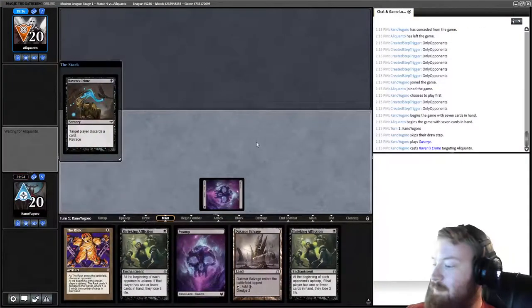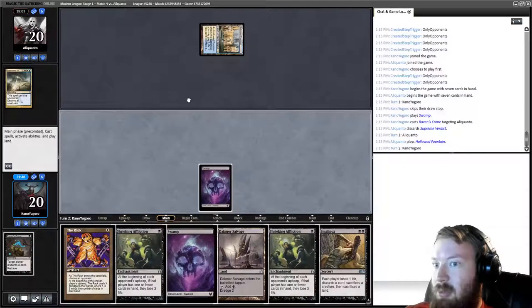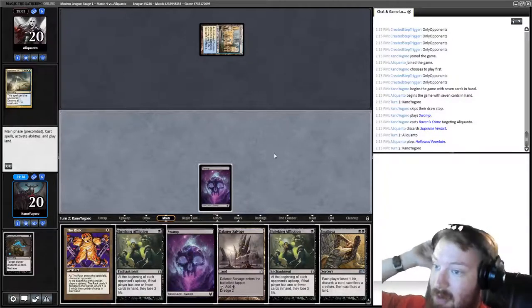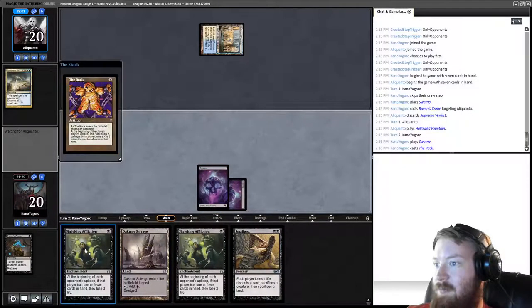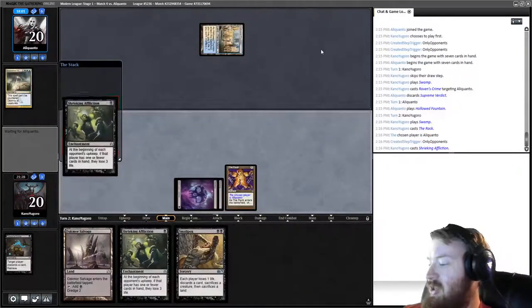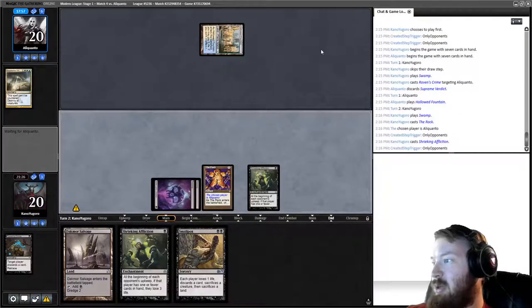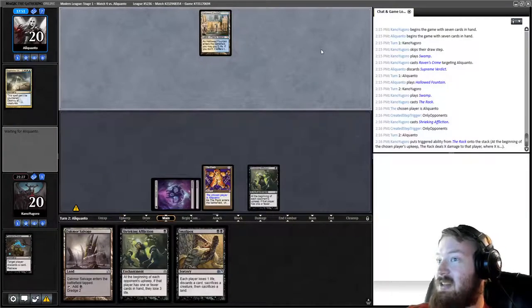Game two: Raven's Crime, opponent discards Verdict. We untap, draw Smallpox — Smallpox here could be good given my opponent played a tapped land. We can sac a Swamp, discard Dack More Salvage, and then dredge it. But I think I'll play the Rack and Shrieking Affliction — it reduces the chance Smallpox will resolve but we want to dredge and discard Dack More Salvage repeatedly.